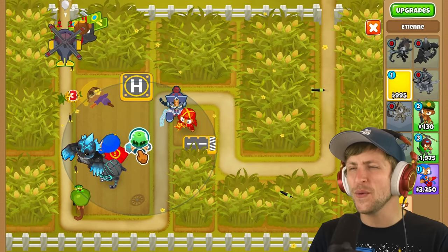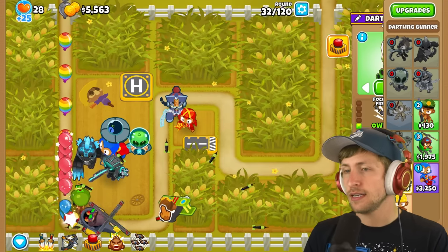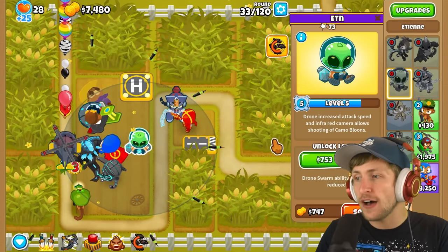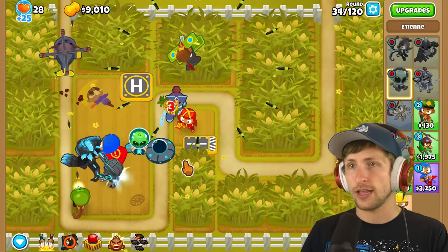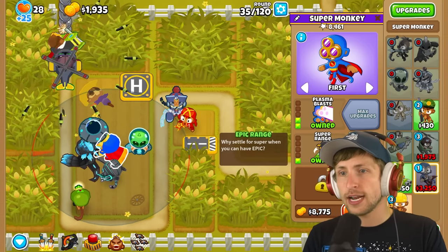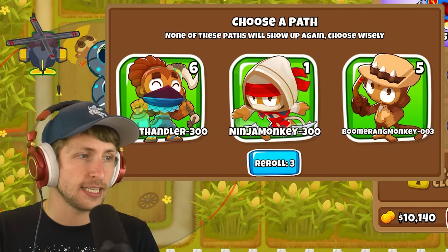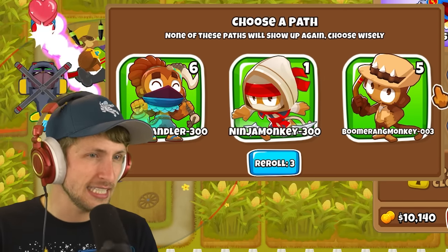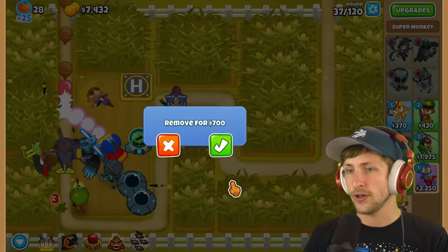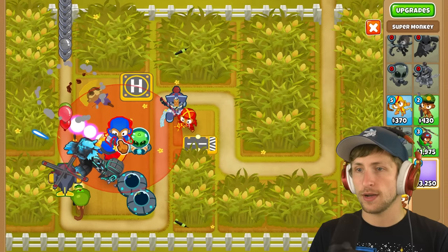If I can get my super monkey upgraded, I think we're cruising. Heli pilot, boomerang monkeys - I think I'll just do that. Oh, we get a new hero! Let's reroll. Ooh, Etienne - definitely Etienne! Let's go. We can put Etienne right here. We have an army of heroes now and they all gain XP separately, so we don't have to worry about that. Etienne is already level five - we almost have global camo detection for all heroes, which on its own is just so valuable.